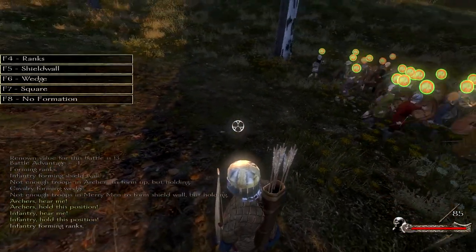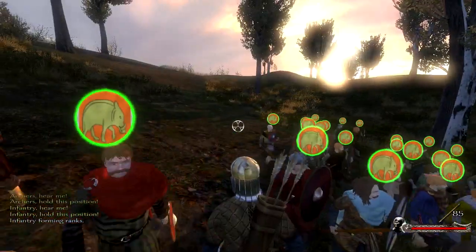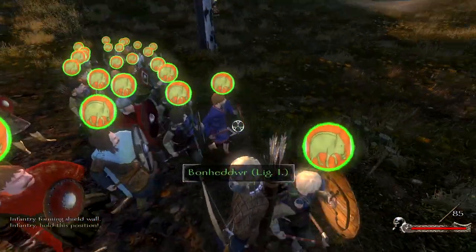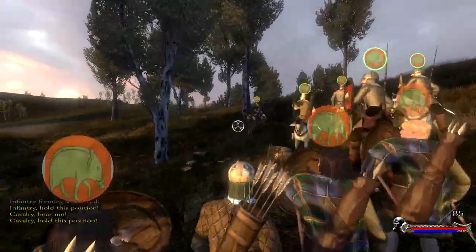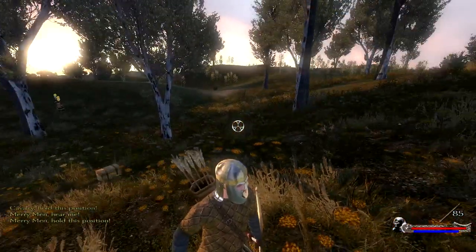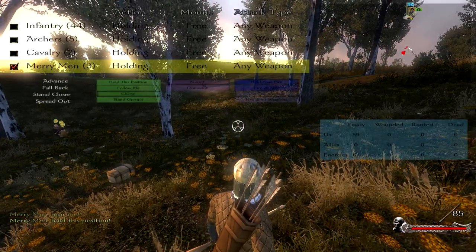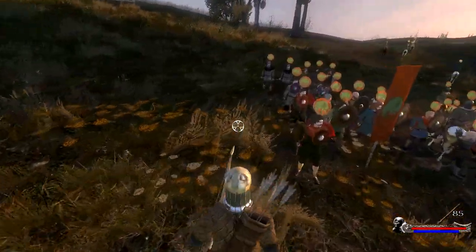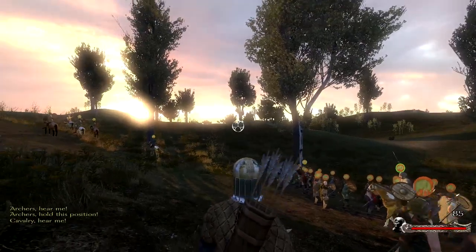Archers — Infantry, I want you to go into a shield wall. Cavalry, you know what, move there. We can flank them from the right. Merriman, go here please. Let's see what the enemy is going to do. They are heading from this position by the looks of it, so my formation is not very good. Archers go there, cavalry move up. Merriman, here.